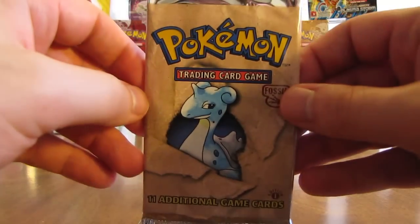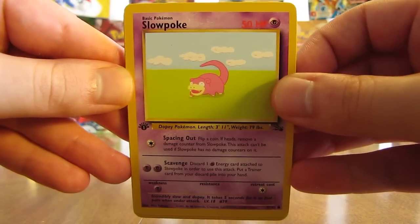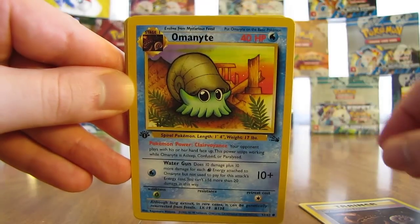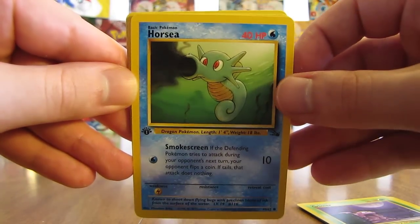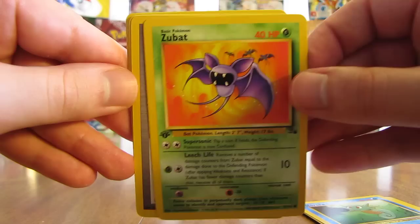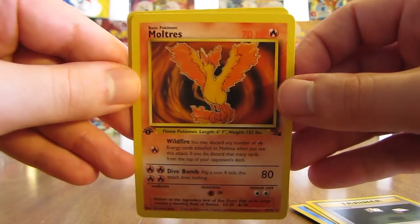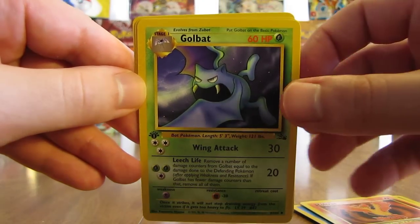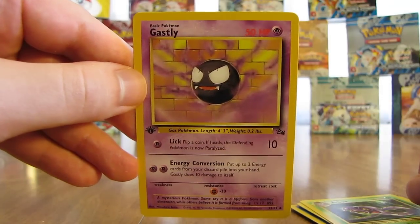Next pack, Lapras on the cover of this one. Slowpoke is on top of this pack. There is a Mysterious Fossil, Omanyte, Grimer, Horsea, Zubat, Gambler. Rare card is a Moltres — that's the first time I've gotten that Pokemon in this box opening. It's a non-holo card though. There's a Golbat, Arbok, and then the last card in the pack is a Ghastly.